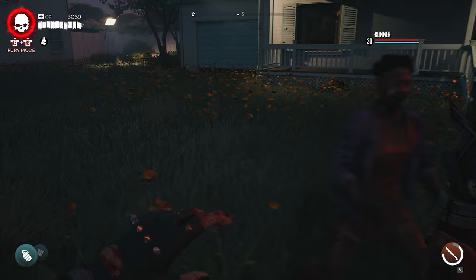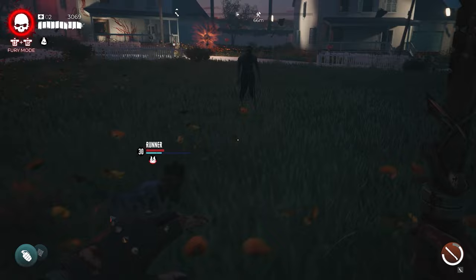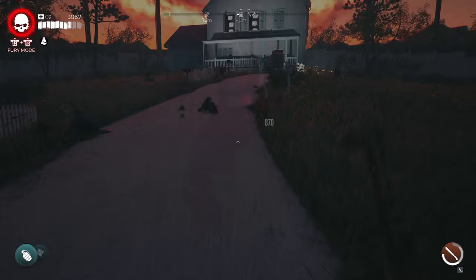Coming into this area, we want to step onto the grass to cause the zombies to spawn in, and we want to use a maiming weapon in order to chop off their legs to turn them into crawlers. This will make them easier targets for our headshots, as aiming in this game is a little bit rough.